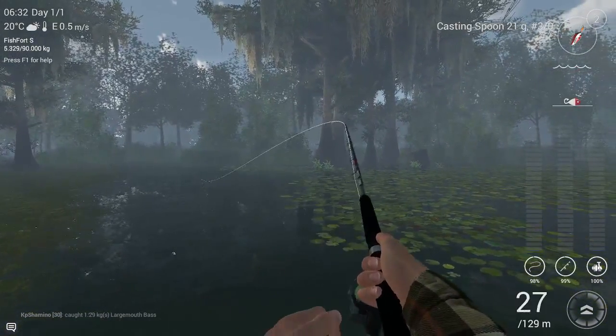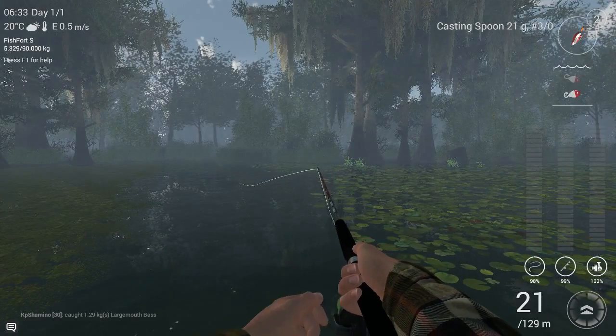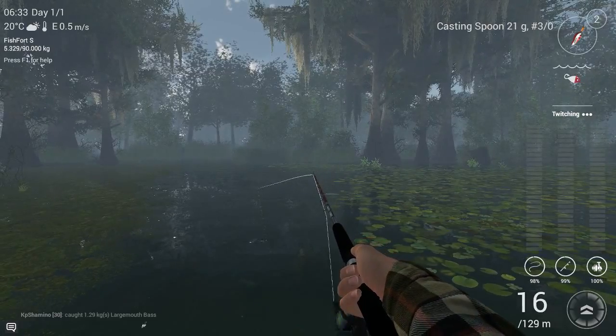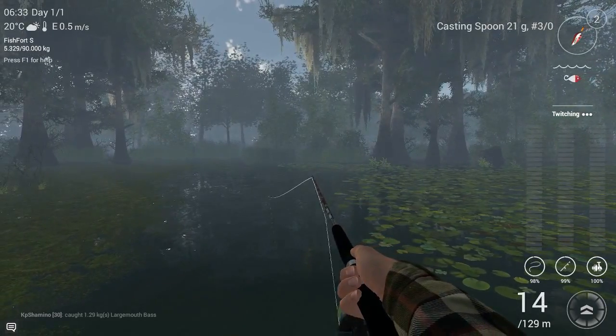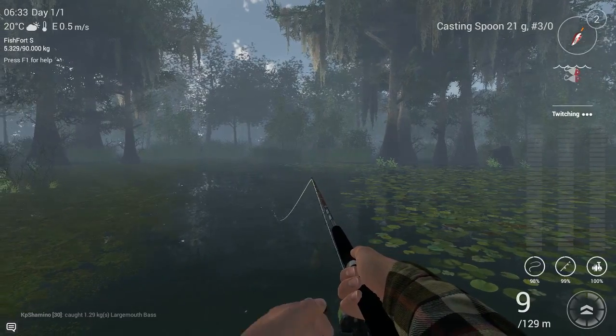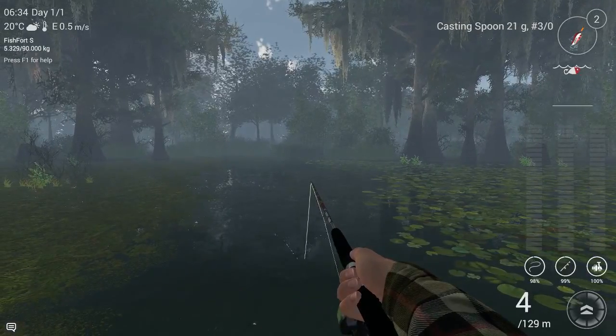Let's see if we can get a fish in here too. I like to twitch the whole time because that's one of the things you can do in shallow water. If you try stop and go, sometimes the lure jumps out of the water, so constant twitching works better here.